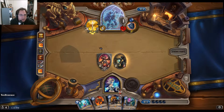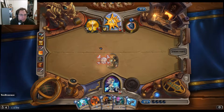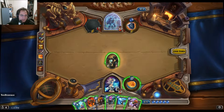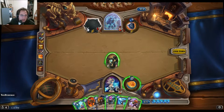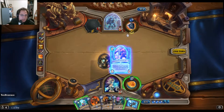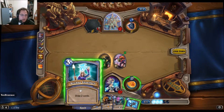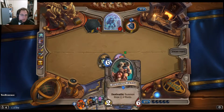All right, thank you for giving me taunt earlier. I don't really want to play him now because if I do, he'll kill it and only take one damage. I'd rather leave this out so we can trade with the bigger minions that he plays. So I think I'm going to do this — Mad Bomber and ping. Actually, I'm going to draw. Oh, that'll be useful.